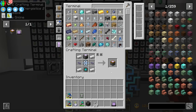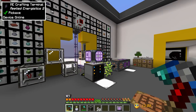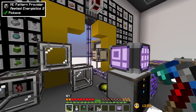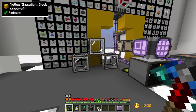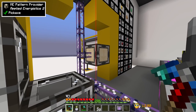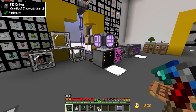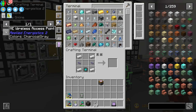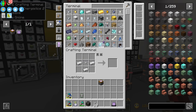I think it would be wise to automate the production of things that let us automate — teaching our AE2 system how to make molecular assemblers, pattern providers, and blank patterns. But before we get too far ahead, let's craft the wireless access point, which requires a fluix pearl and another wireless receiver. That's everything we need, so we can go ahead and place this down, along with the security terminal somewhere on the network.